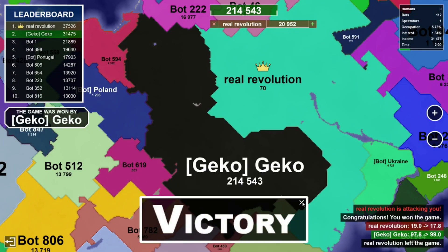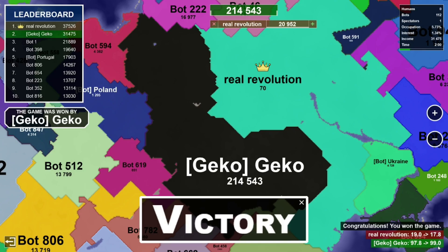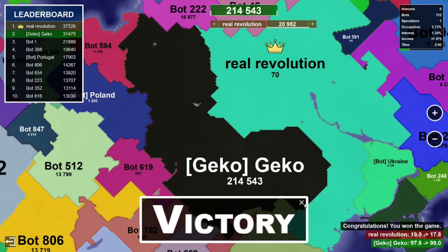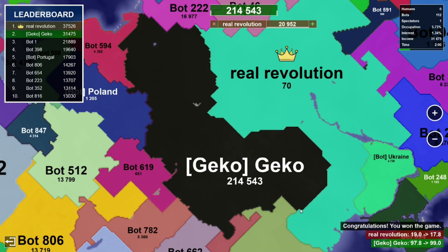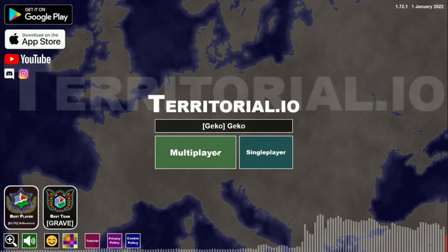That was definitely more of an aggressive approach than what I would normally take. I would have given him a handshake, but he already left. That did push us up to 99 points — almost breaking 100 there. So we did a little bit better. The more I practice this, the more I know I'll get better at it, and I hope the same for you guys too. Let's jump on in, play another game, and see if we can continue to refine the process and get better.